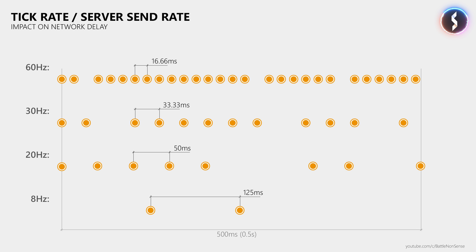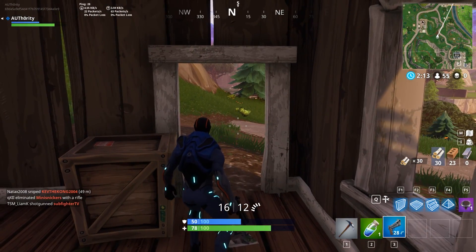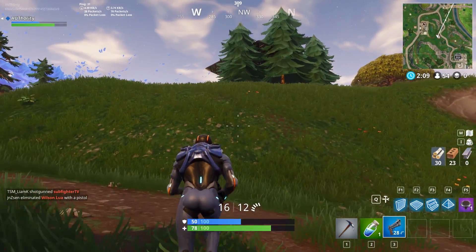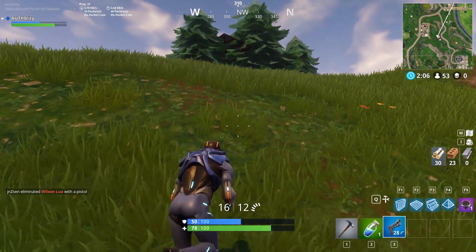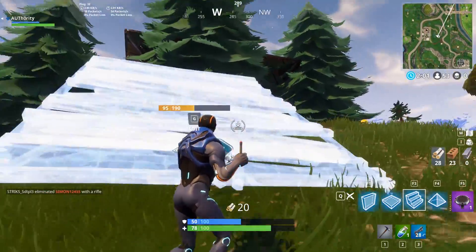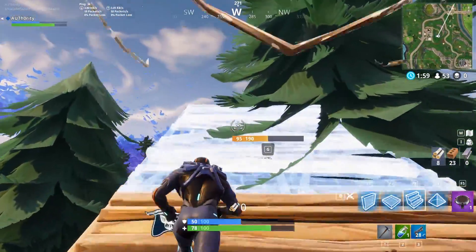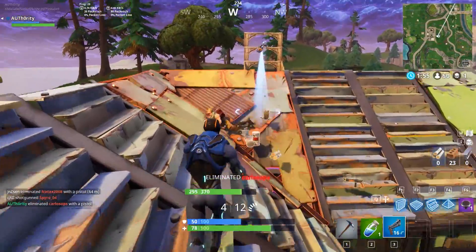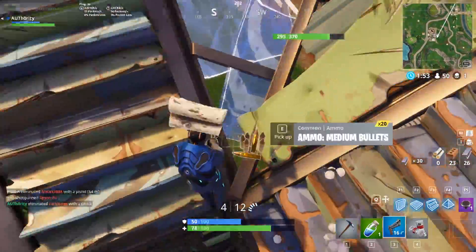So while it is very unfortunate that the Fortnite servers only briefly ran at more than 20Hz, having seen that the servers are able to maintain more than 30Hz even when there are 100 players on the server gives me hope that Epic Games will soon be able to bump that tick rate from 20Hz to 30Hz in the near future, and then also ship these enhancements with one of the next Unreal Engine updates for other games to benefit from as well.